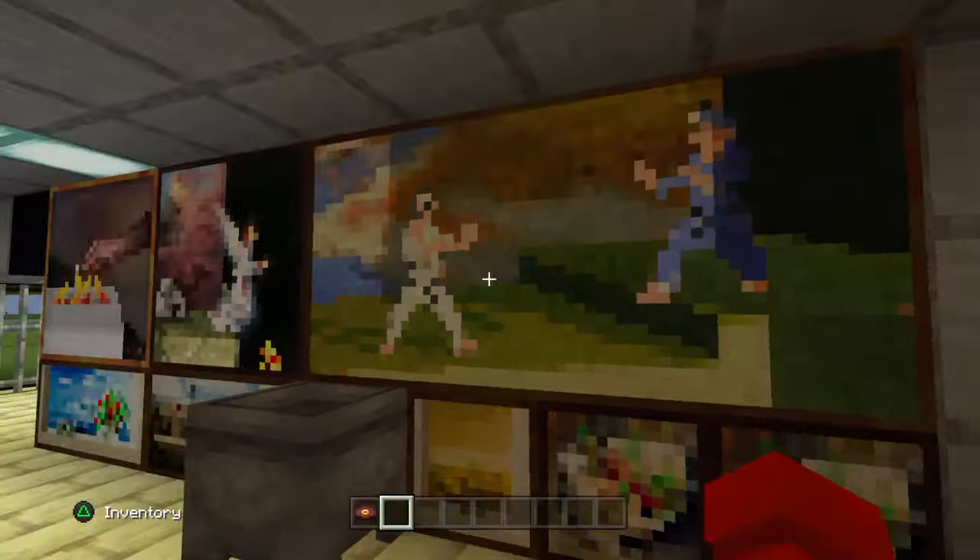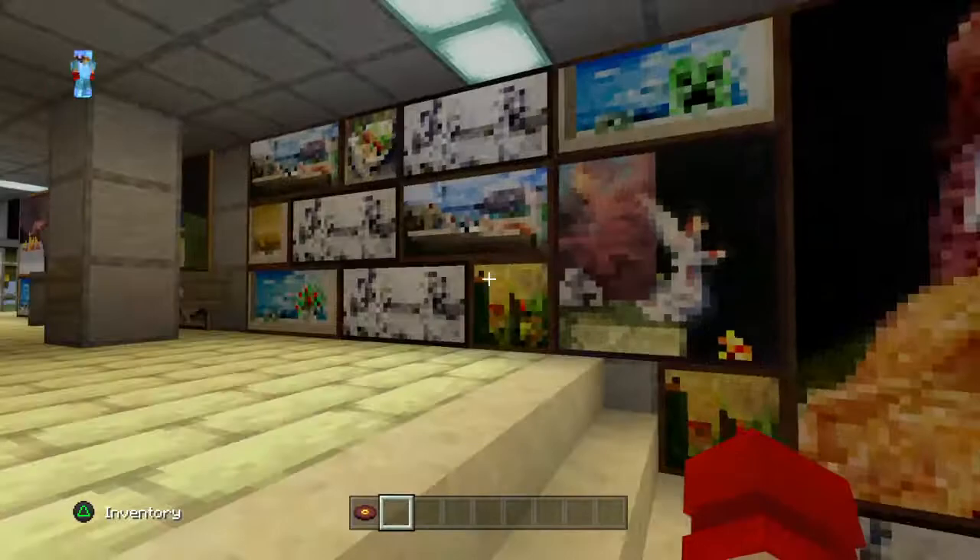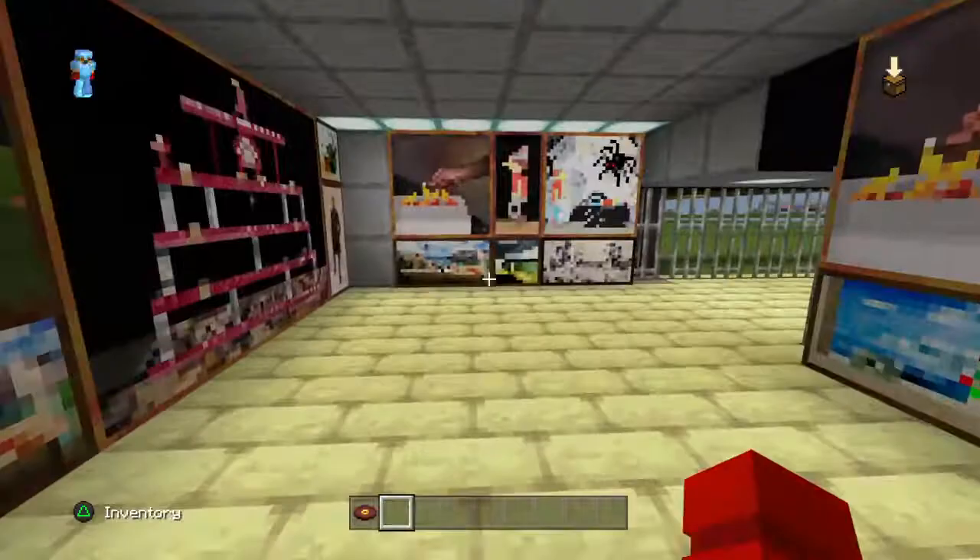Let's open the door, go upstairs, swipe our MetroCard. There we go. Here are some pictures here — I just made it look a little good. I just wanted something to be here and stuff, so I added all these pictures. And yeah, we got some garbage cans here.